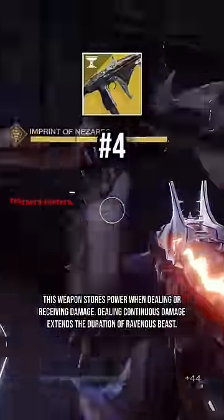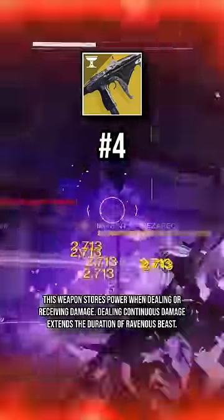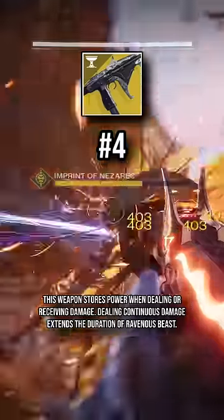At number 4 is Tarrabah. With this SMG you can turn your brain off and just lay on the trigger. Dealing and receiving damage builds up the Ravenous Beast alternate firing mode, which when active, your fire rate and damage are significantly increased.